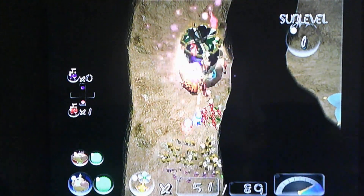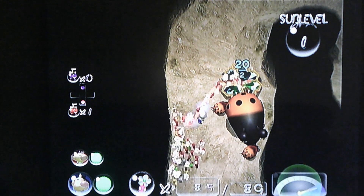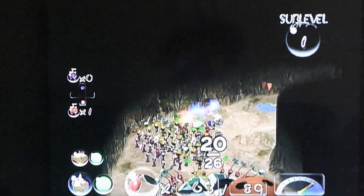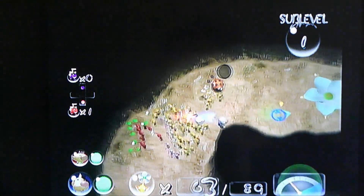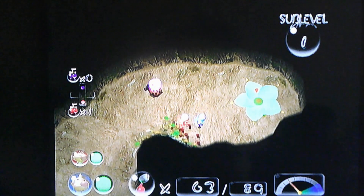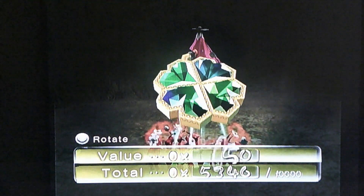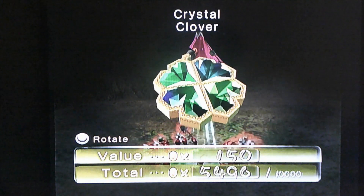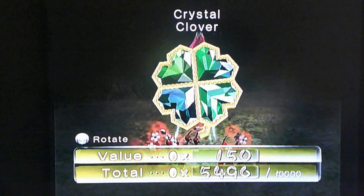We're losing Pikmin! I didn't lose that many though. I think we're good for right now — already losing on the first floor. We found a treasure worth 150 coins: the Crystal Clover. The research part is actually correct — this is a crystal clover. Pretty cool, huh?